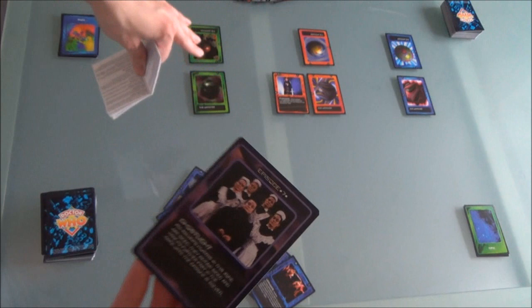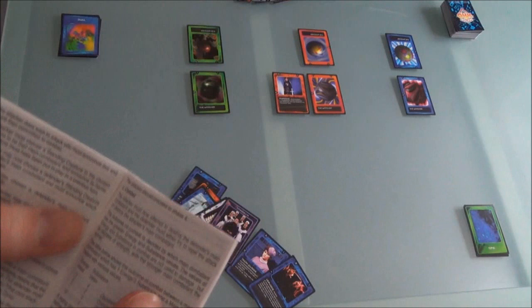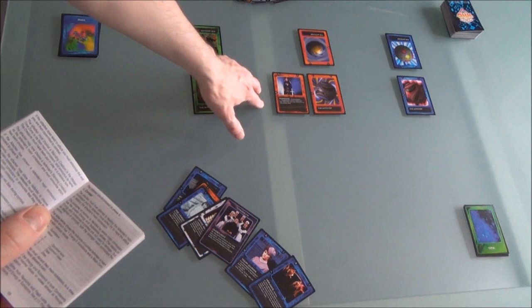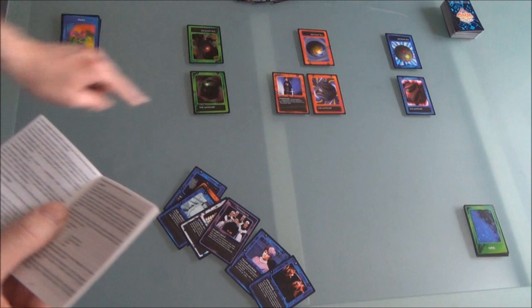Next is the combat phase. Again, we can't use Morgaine because she was only just played this turn. We could use the watcher to battle, but it would be a draw and I haven't got any cards to help it, so there's no point doing a battle. I'm going to skip the combat phase and cover it later.